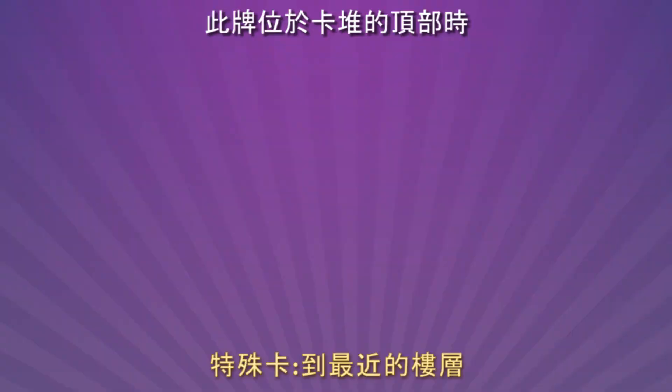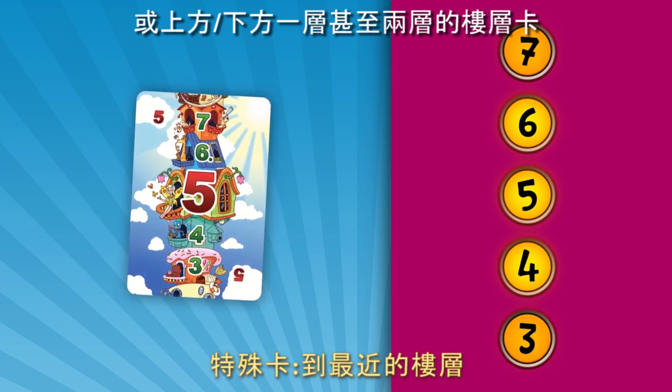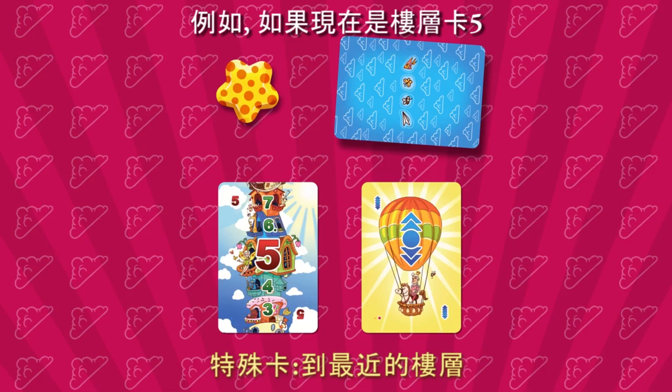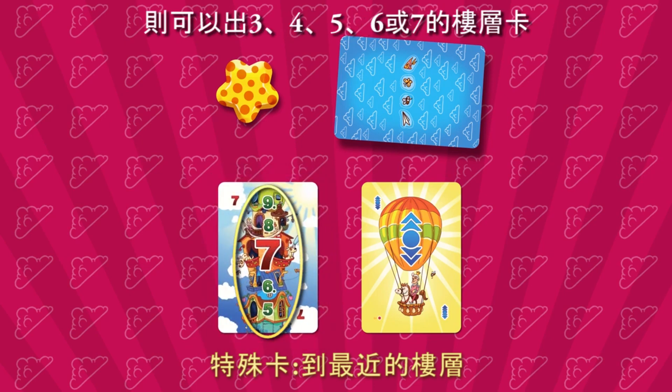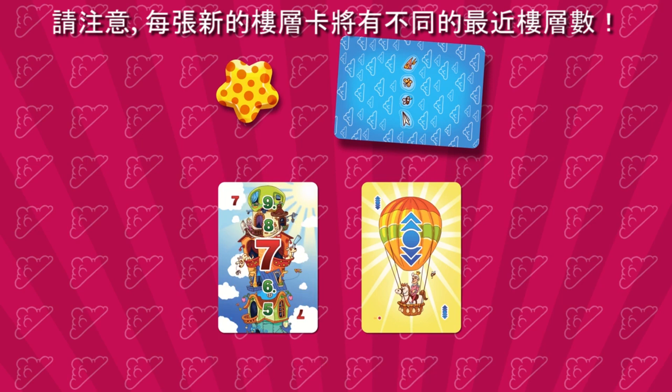Another special card is the nearest floors card. While this card is on top of the balloon deck, you can play floor cards with the same number as the open floor card, or 1 or 2 floors above or below. For example, if the 5 floors card is open, you can play 3, 4, 5, 6, or 7 floors cards. Note that each new floors card played will have different nearest floors.